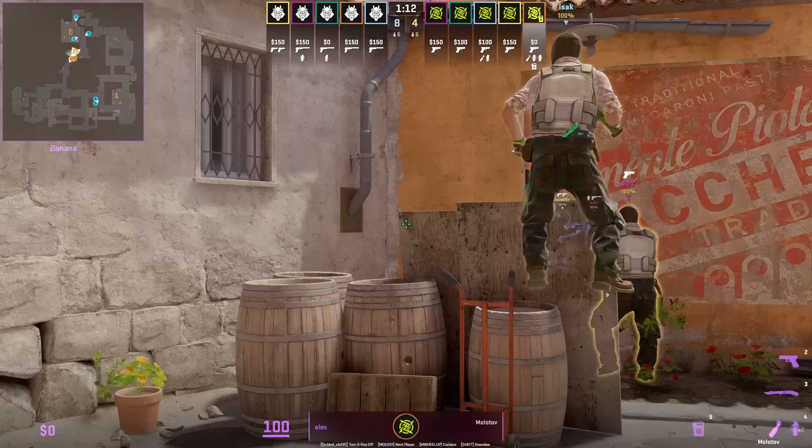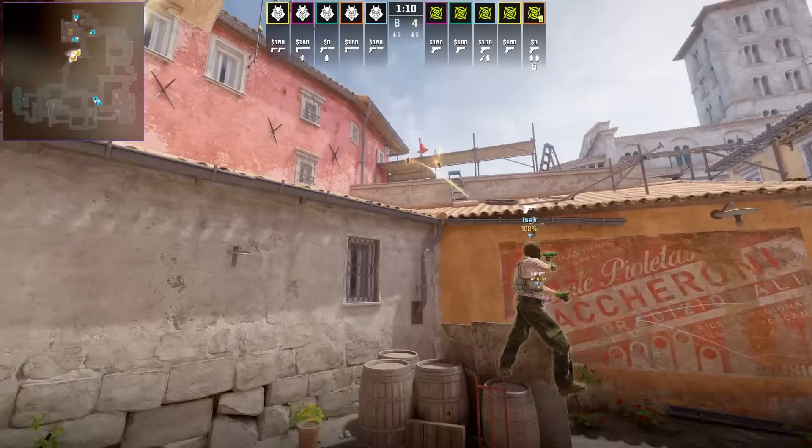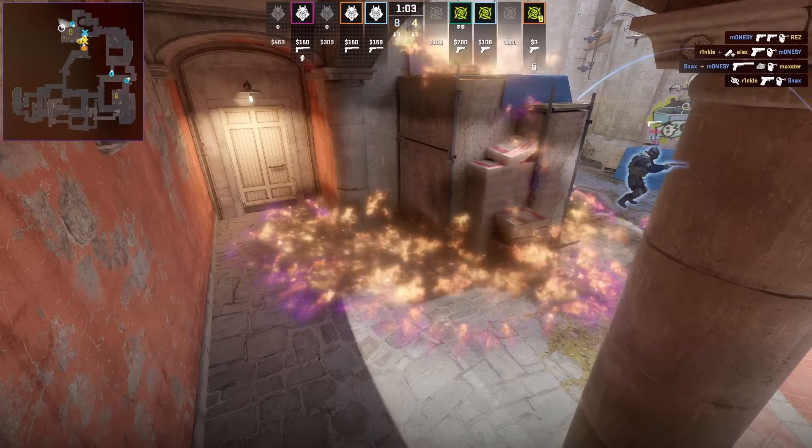Easy way to molotov dark: stand in front of the half wall, aim at this part of the wood, then jump throw. The molotov will cover that back corner.